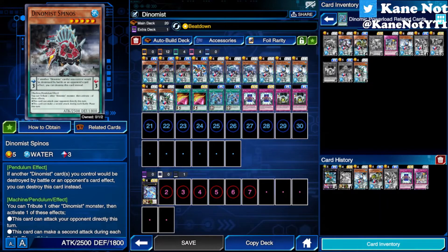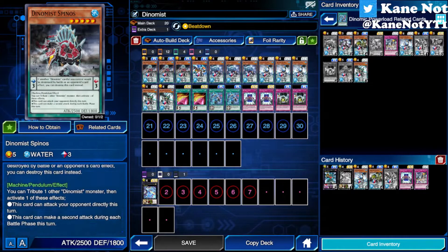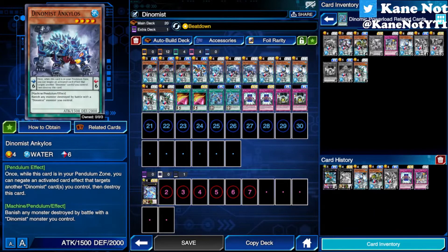Aside from Dino Maze Rex, you also have Dino Maze Spinos. For most attacker monsters in this deck, you tribute a Dino Maze monster in order to gain their effects. For Dino Maze Spinos, you can attack your opponent directly or attack twice in a row — during each battle phase, you can attack twice. Not to mention if you have Dino Maze Ankylos on the field, monsters destroyed by Dino Maze during battle are banished — removed from play.